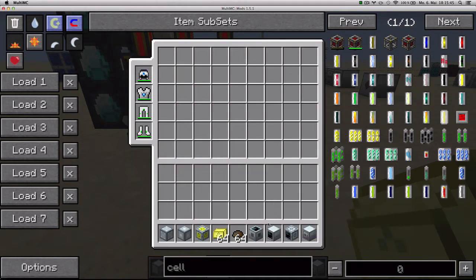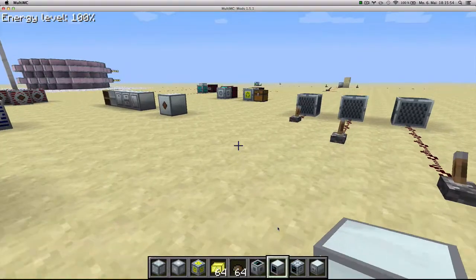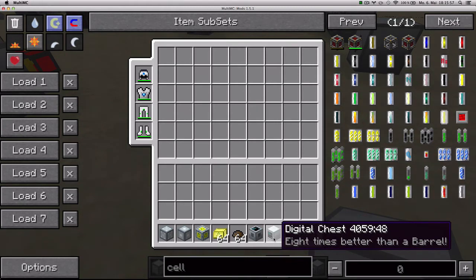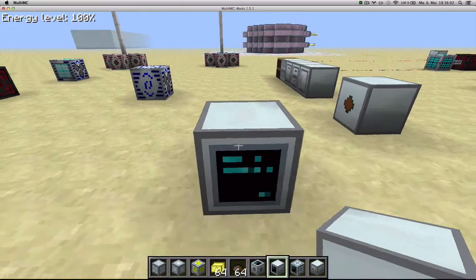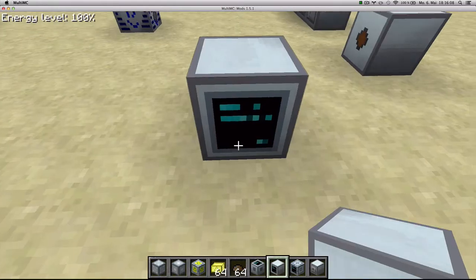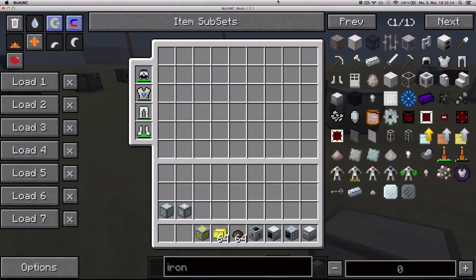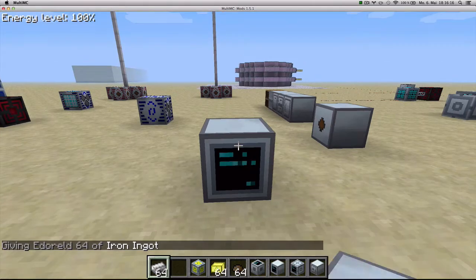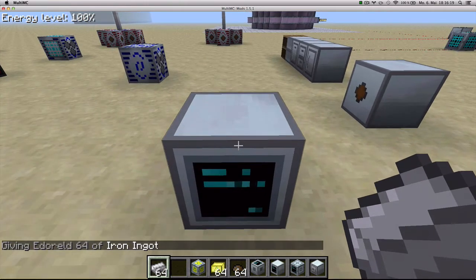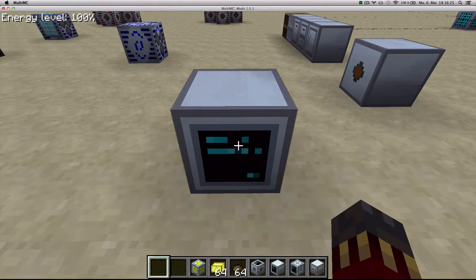Here you've got a digital chest, which is able to store 8 times 512 stacks of items. It says it's 8 times better than a barrel, referring to factorization barrels. You craft it with a data orb, 7 refined iron plates and 1 computer monitor. It acts much like a barrel — you can store anything you want in it, but only one type. You click it once to set the type; once you put iron inside, it's only going to store iron.